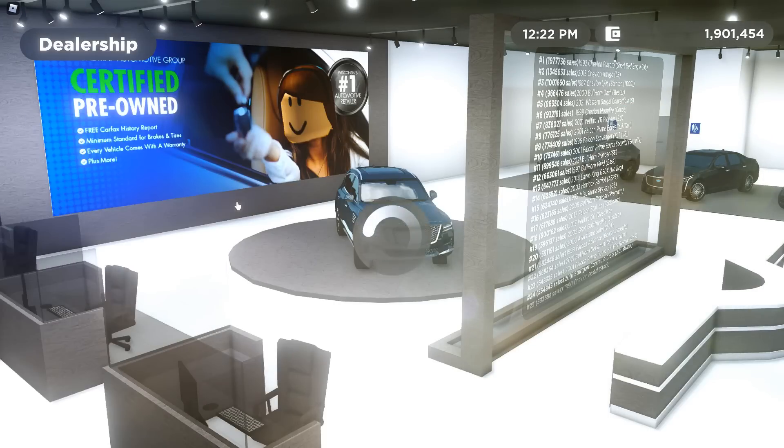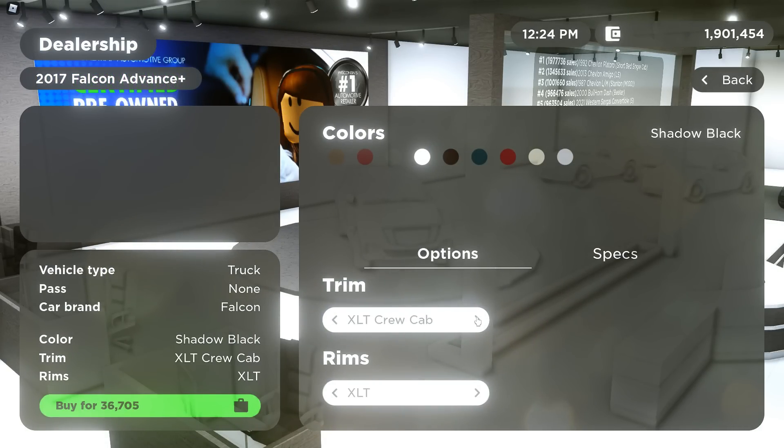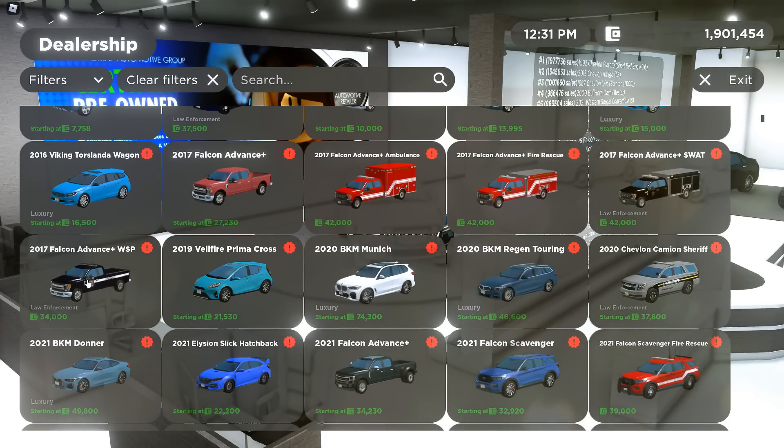We have the 2017 Falcon Advance Plus. Here it is — the XL Regular Cap, XLT Regular Cap, Platinum. Really cool truck, probably not going to test it out though. Then we have two ambulances and the SWAT van — this thing's so cool actually. Then we have the 2017 Falcon Advance WSP right there.